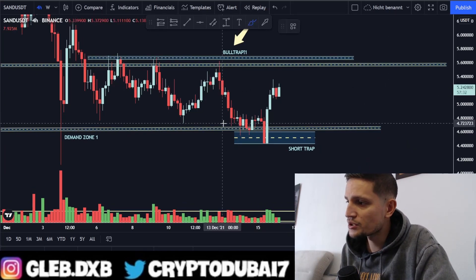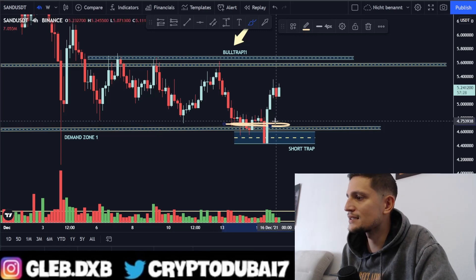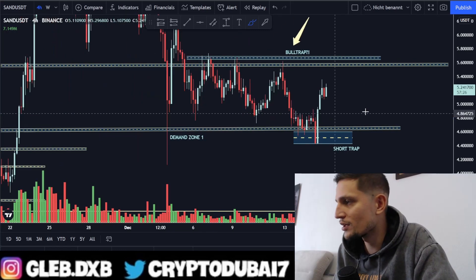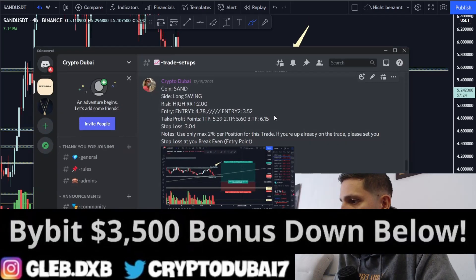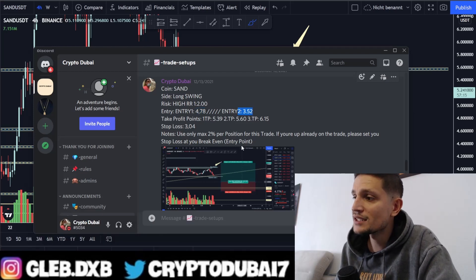I actually took a 50% position size long at this area right here around $4.78 and called it also in my Discord chat. As you can see, I took a long swing position with a risk-reward ratio of about 1 to 2. Took a 50% entry around $4.78 and I was expecting maybe a sell-off to about $3.52.